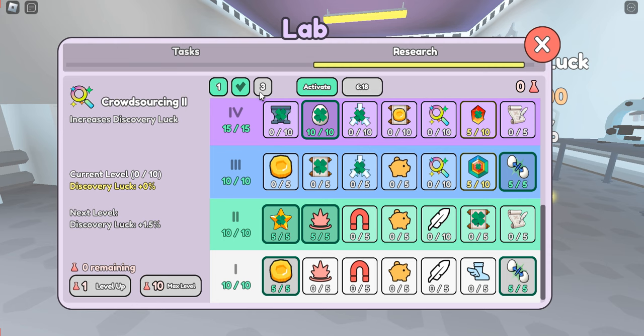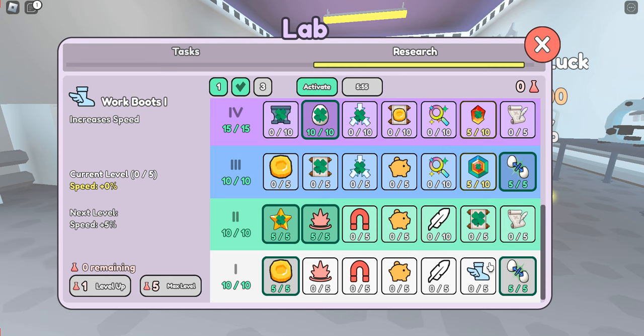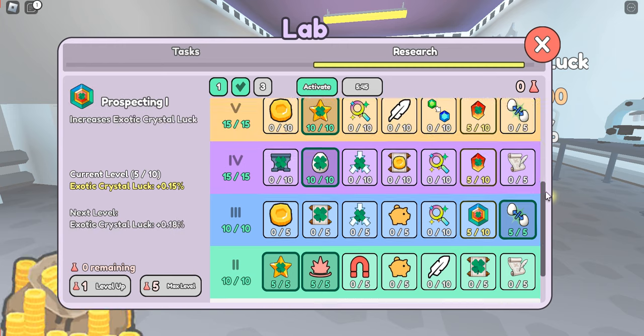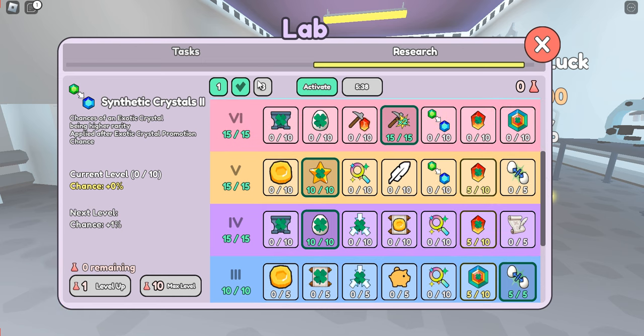You can have these preset pages saved and in your mind know that one is for this, two is for that, and three is for something else. The reason you have the ability to reset them is so you can use them for very specific things. For example, if you're working on finding hidden eggs in 30 minutes, you'll want to increase your speed. If you're working on exotic crystal tasks, you'll want to pick things that pertain to exotic crystals — that is why there are three pages and your ability to reset and activate them interchangeably.